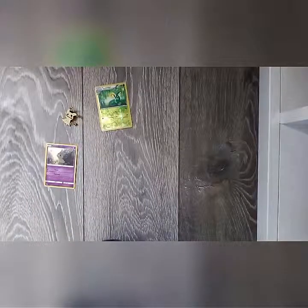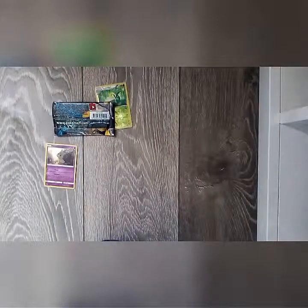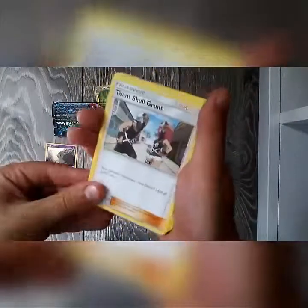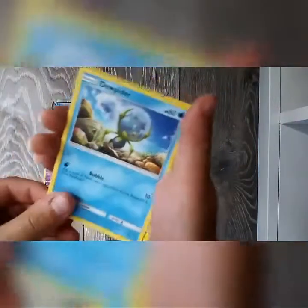Next, let's do the Decidueye Sun and Moon pack. Here's the code — you can pause on the codes to see them. So we got a Great Ball, a Team Skull Grunt, a Passimian, Alolan Meowth...